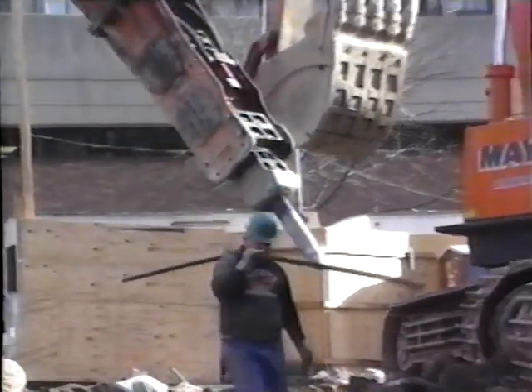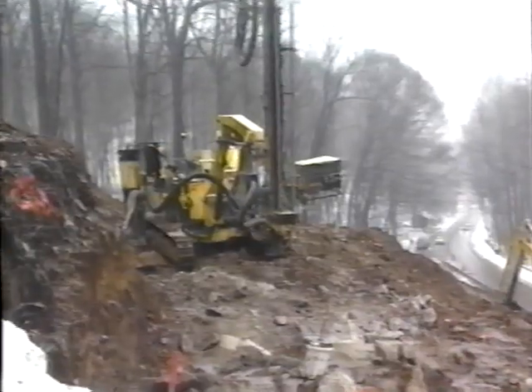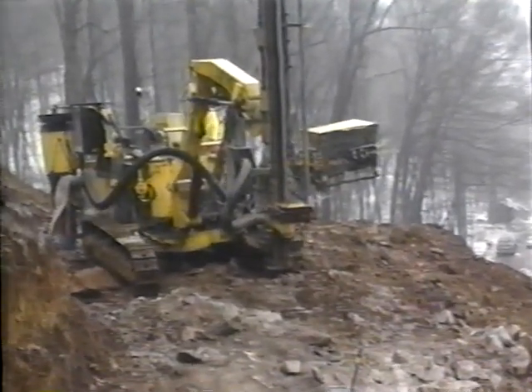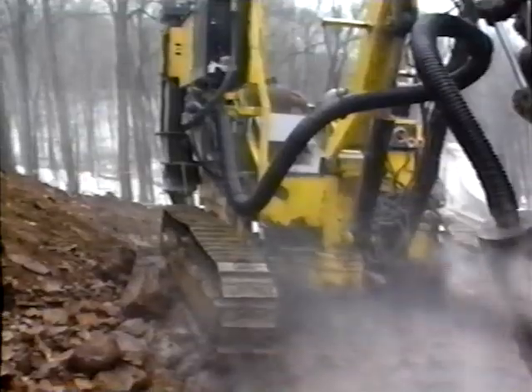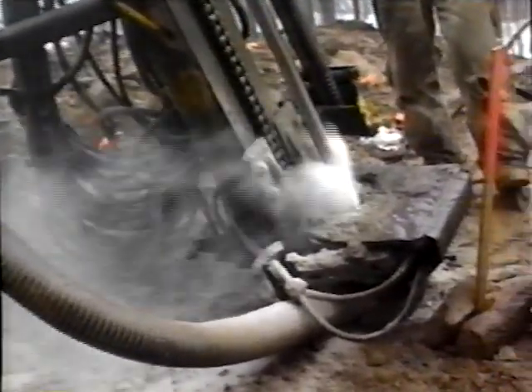How would you like to see some real-life blasting? Hot dog! Before any blasting can take place, these odd-looking machines called crawler drills bore small holes in the rock just wide enough for a stick of dynamite and a blasting agent to fit through. That white powder you see blowing around is actually finely crushed rock.